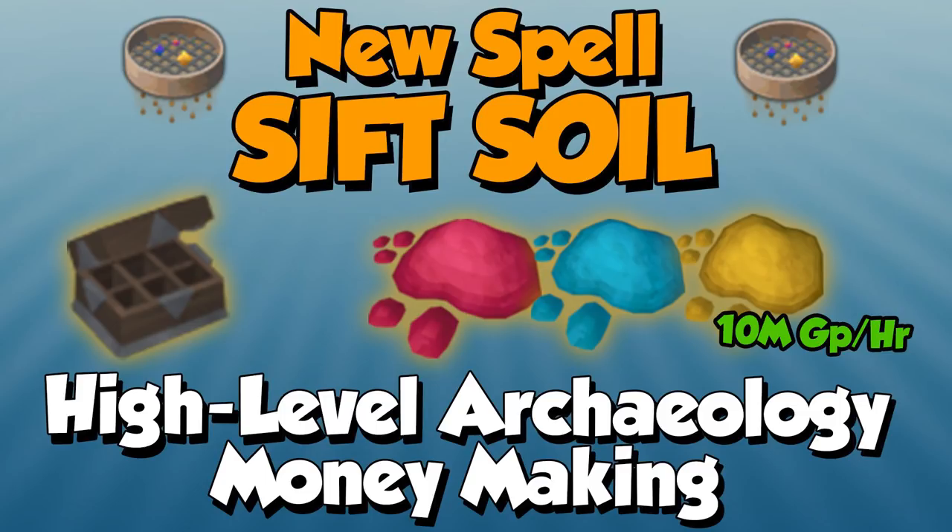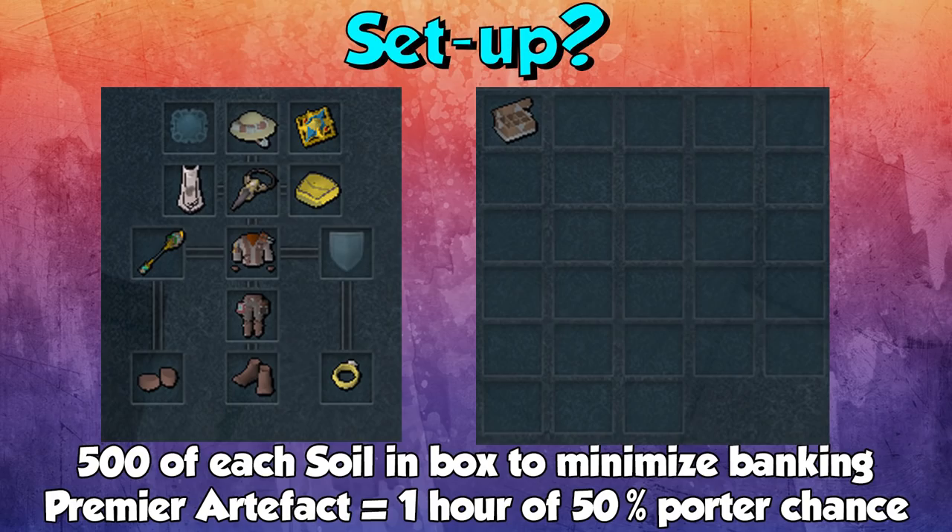At low levels, this would not be worth it. Just like normal soil sifting, you're only going to make a couple of mil at low levels, but at high levels it's over 10 mil an hour. The recommendations I would say would be 99 archaeology and the elite archaeology outfit. The reason why the elite outfit is kind of needed is it increases your chance of getting materials from soil by 7%, which is pretty huge. By the time you're 99 archaeology and you have the outfit, you're probably going to have about a 65% chance of getting a material. The higher the better — I believe it's 114 to get that 100% chance of getting materials when sifting soil.